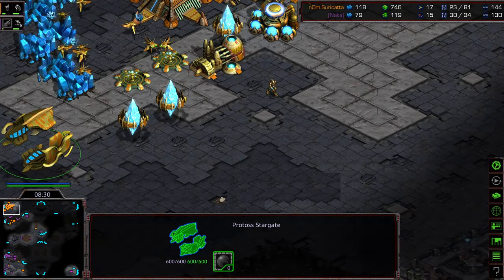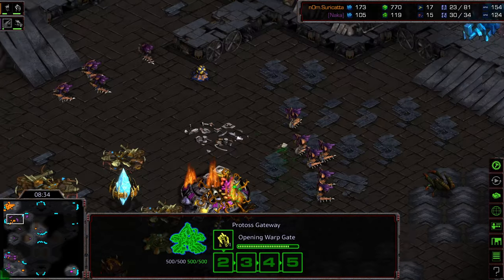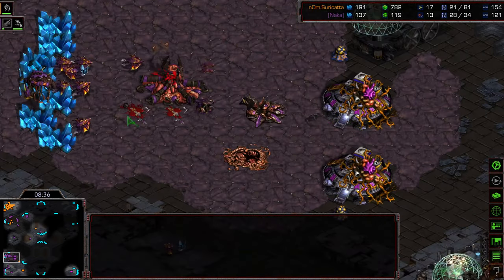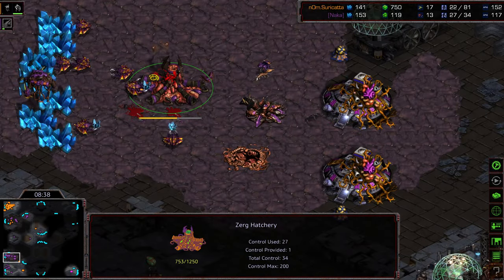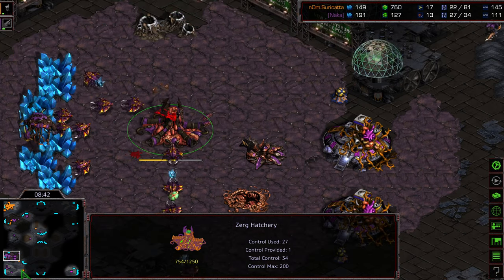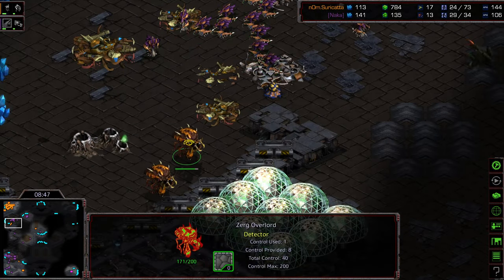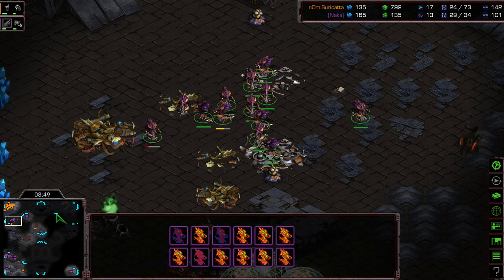Let's see if Surikata can mount some sort of defense — he has a Stargate up but not much else. It's down to just 17 probes. Naka might have done another explosion at the main, taking the hatchery down another sliver of health — looks like it managed to get a handful of drones. He wants to try to win it with this Proxy Command Center on location. Let's see if these Hydralisks just start pouring into the front, because that might be GG right there.